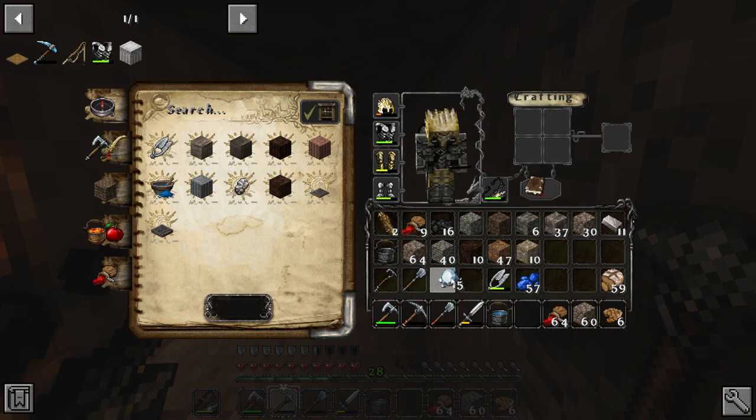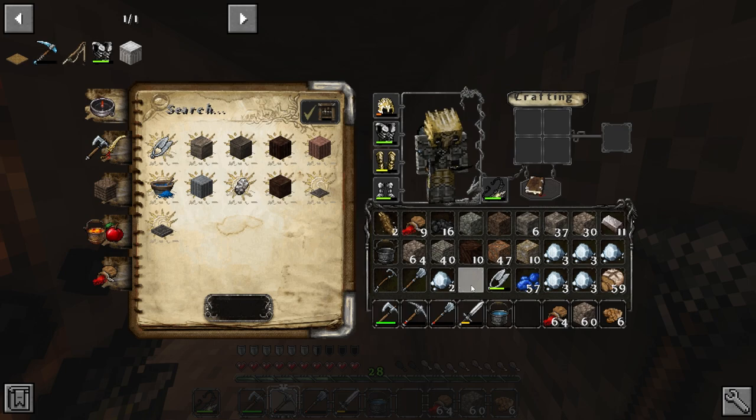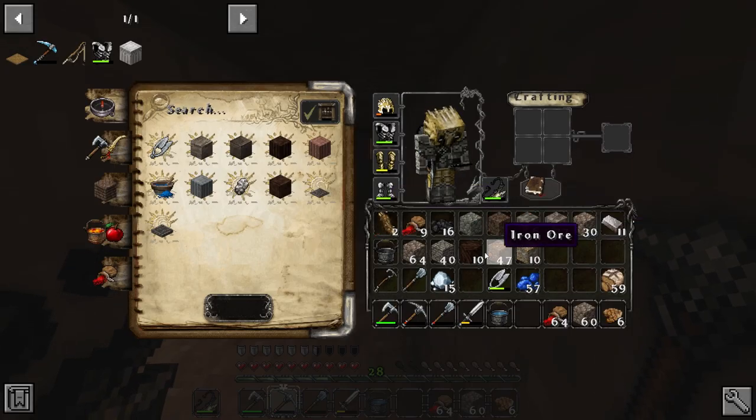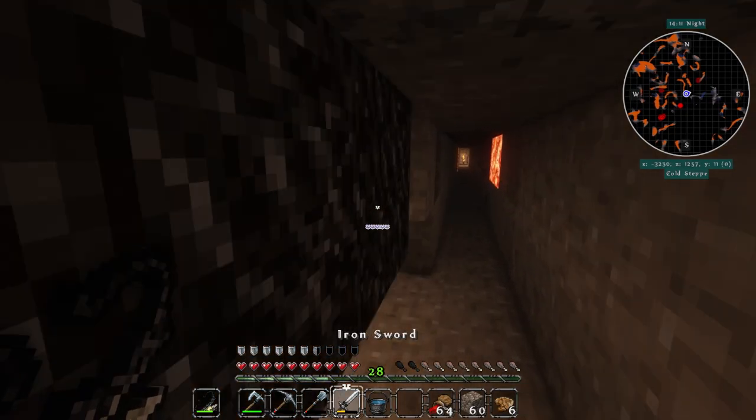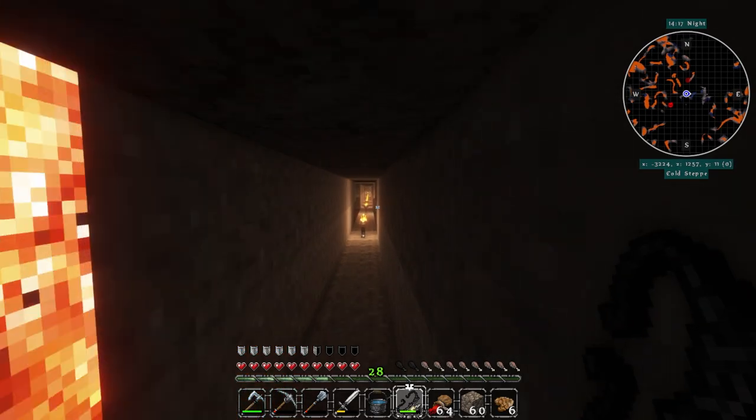So we've got two for the enchanting table itself, then three for a pickaxe, three for another pickaxe, one for a shovel, three for an axe, and then three left over if we want to make a sword. Or if we don't want a sword we can make a hoe or some spare tools. We can't make any armor so that's fine, but we don't necessarily need armor as badly. Let's head back and start making our enchanting area.